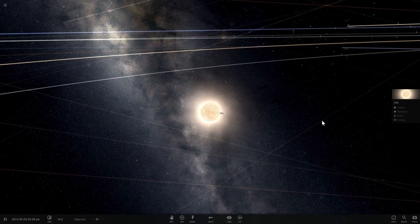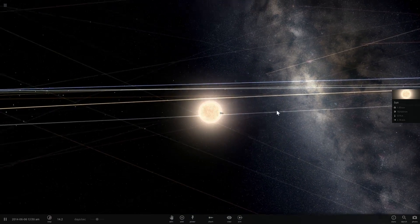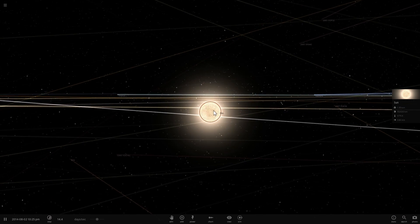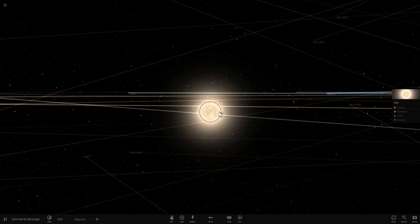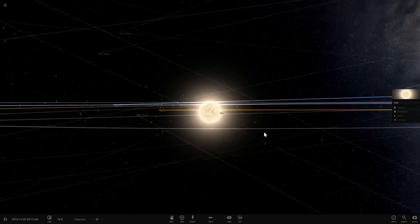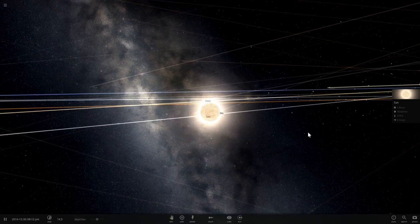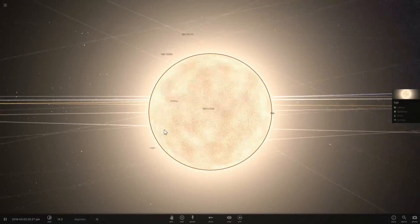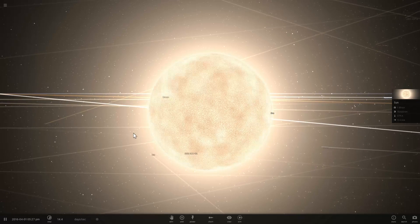Sometimes I wonder what is going to happen to our Sun in several billion years when it's about to die. Is it going to expand and then swallow all the planets around it while turning into a white dwarf? Or is it going to do something else? Let me explain, and welcome to What the Math.